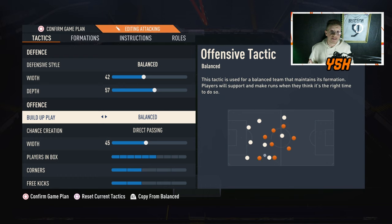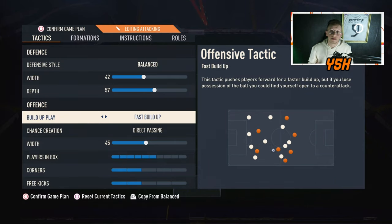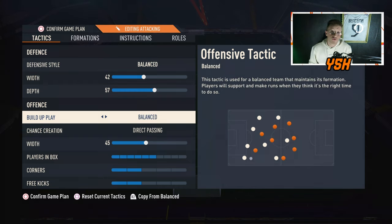For build-up play, go with Balanced. Fast Build-Up is actually good with this formation because your CAM acts as a playmaker delivering to your wings and striker, but it can cause your CDMs to push up, leaving you vulnerable on the counter. Only use Fast Build-Up when you're losing and need to score a goal — otherwise stick with Balanced.